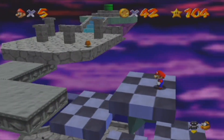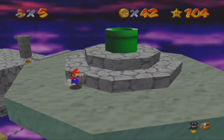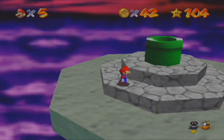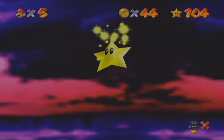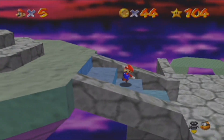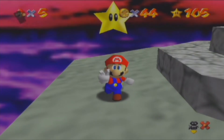I think there's a red coin behind the big pipe. Oh wait — I see it! There it is! So we're gonna get our star. Going up the stairs — don't fall off. We got our red coin star on the Bowser stage and we got 105 stars. We're going to jump into the pipe and defeat Bowser.